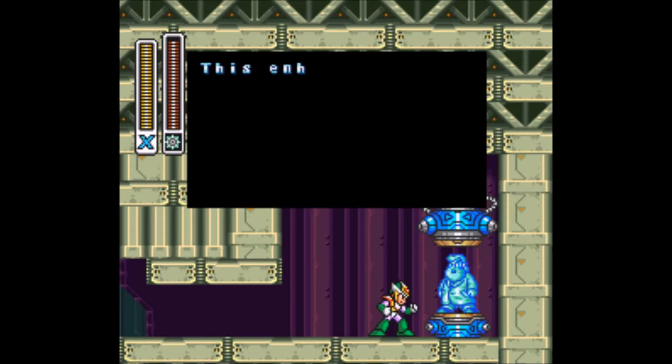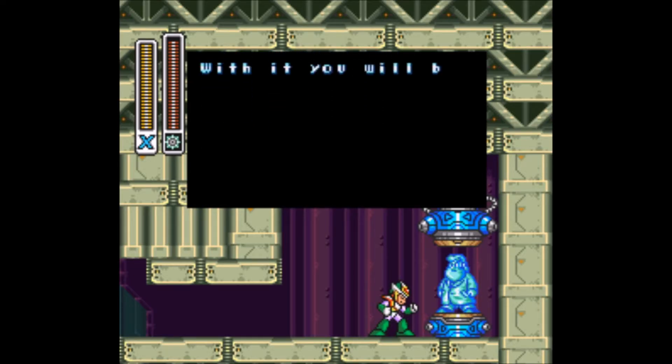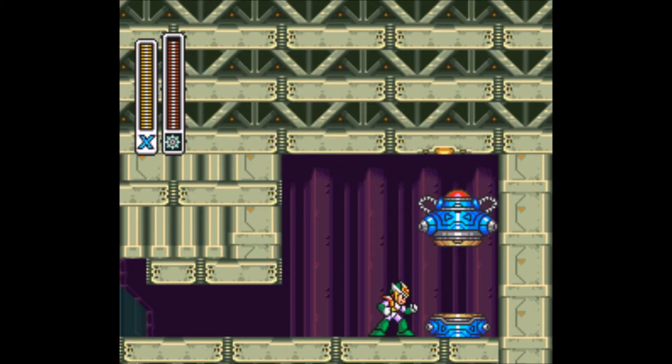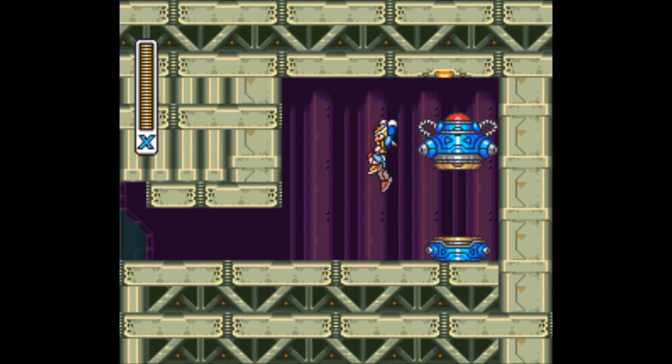So by using the Spinning Wheel on those blocks, we can make a pathway into our next Dr. Light capsule, which gives us the leg parts. The leg parts will allow us to dash in mid-air — hence we get the air dash — and the air dash will become pretty much another useful tool throughout the entire X-Series. It'll save us from certain instant death situations, and it's pretty fun to use. I really like the air dash a lot.